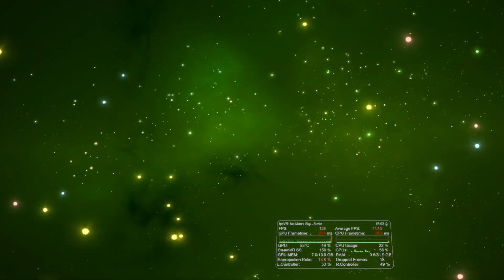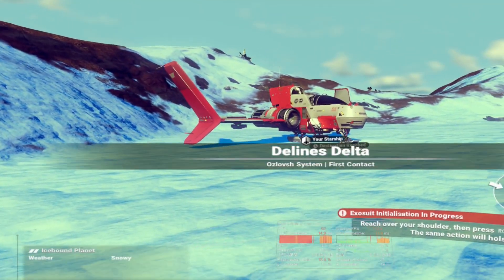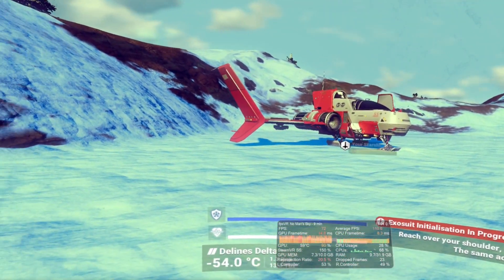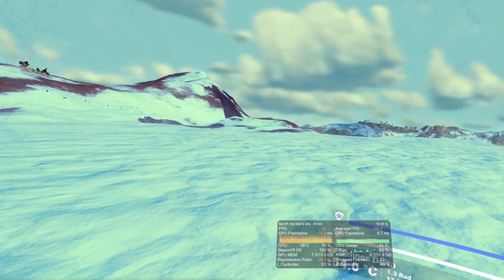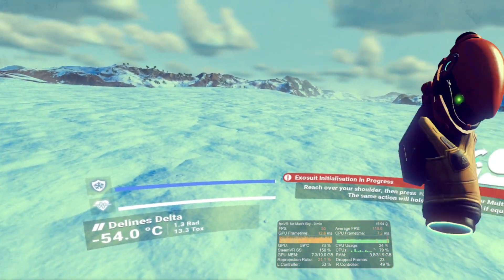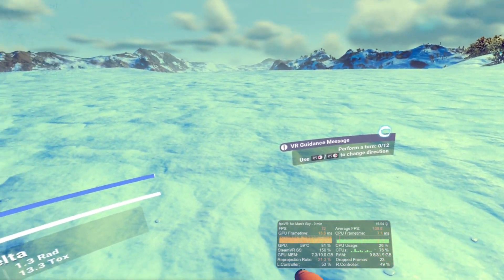I initially started by selecting a new game in creative mode, and found myself on the surface of an ice-based world. I had the Index set on a refresh rate of 144Hz to begin with, at 150% super sampling. As you can see, the GPU is obviously struggling with this absurd attempt, and is running at half the native frame rate — a slightly fluctuating 72Hz.